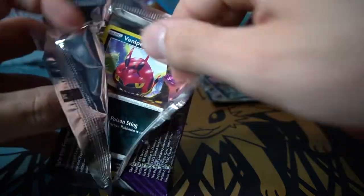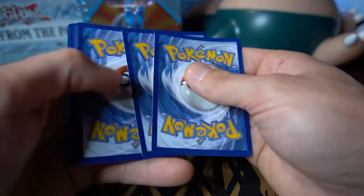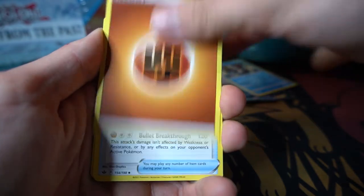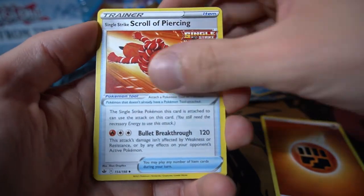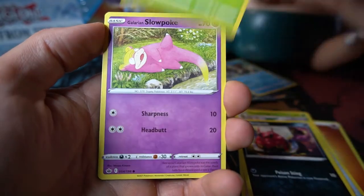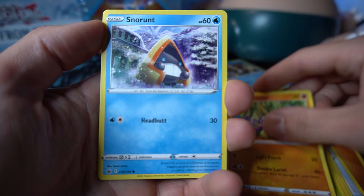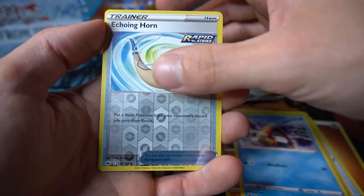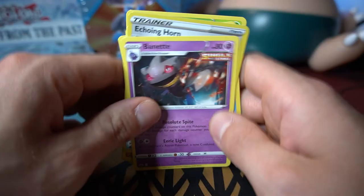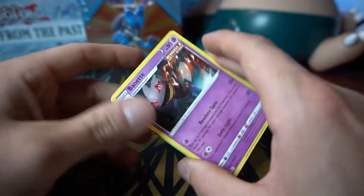Adding the shiny Cramorant to the pull pile underneath Snorlax's armpit. Final pack of the video — Chilling Reign, the most recent set bombarding the shelves while we wait for Evolving Skies, coming August 27th. Fighting energy, Single Strike Scroll of Piercing, Avery, Thwackey, Venipede, Snover, Galarian Slowpoke, Crabrawler, Snom, reverse holo Echoing Horn and Beartic as a non-holo rare — no pull from Chilling Reign, which tracks with my luck.